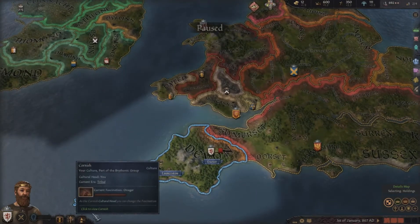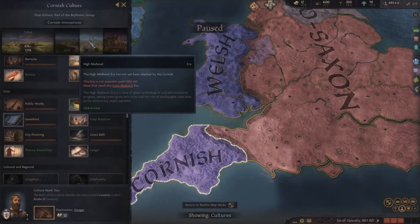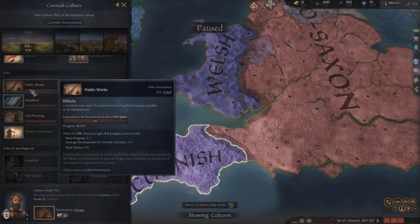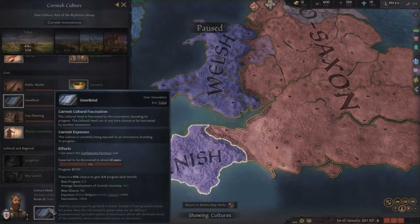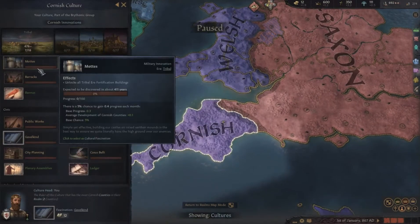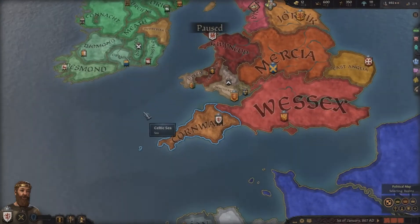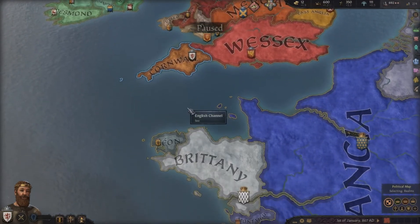One last thing: culture, which is how we research. As the head of our culture — the Cornish culture group — we can dictate what we learn. I want to focus on Gavelkind, which relates to our inheritance laws and who inherits what. We'll focus on that for now. We will be playing the game at slow speed to start, and let's get everything else set up.